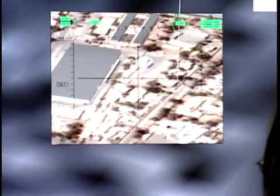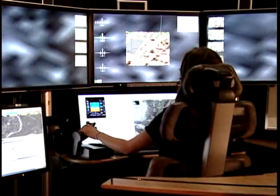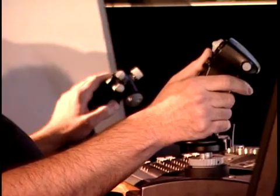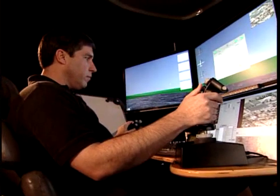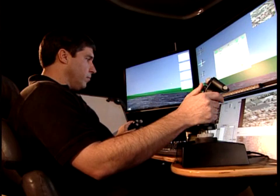Copy. Pre-launch checklist. PRF code: entered. AEA power: on. AEA bit: in progress — passed. Weapon power: on. Weapon bit: passed. Code weapons: coded. Weapon status: weapons ready. Pre-launch checklist complete.